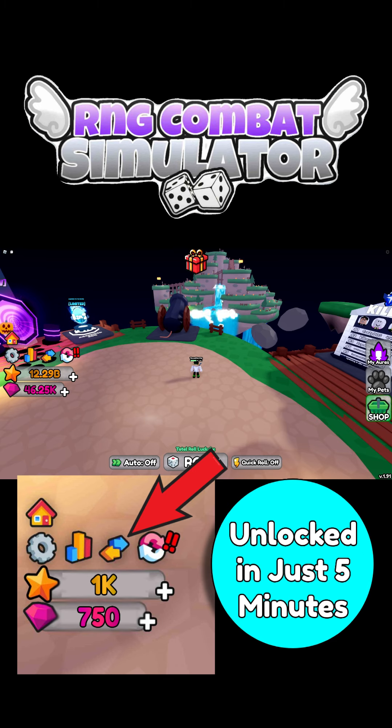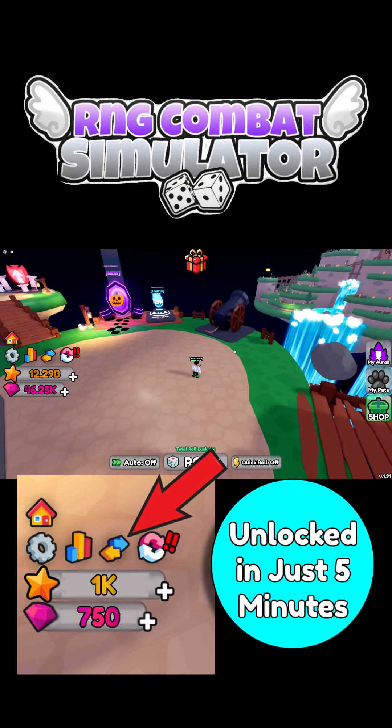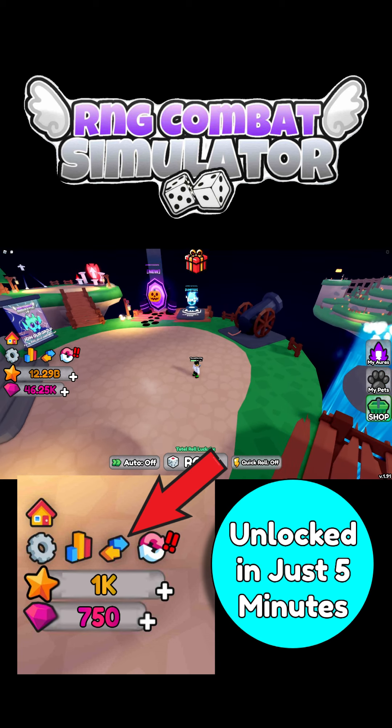Now once you have the gems, come straight on back to the home area by using the teleport to home. It'll be about five seconds until it teleports you. Then just come straight on over to the ascended egg, or whatever limited time egg is there.